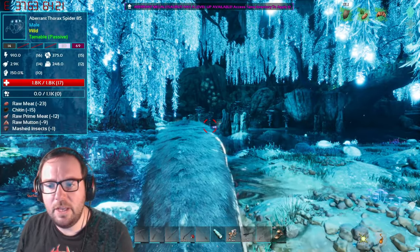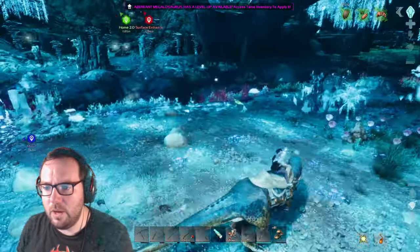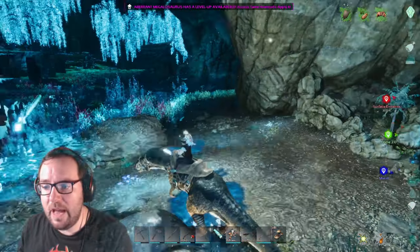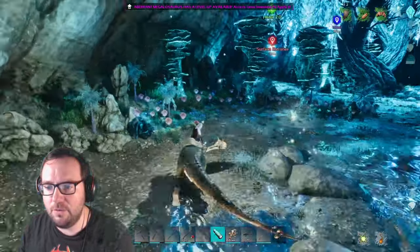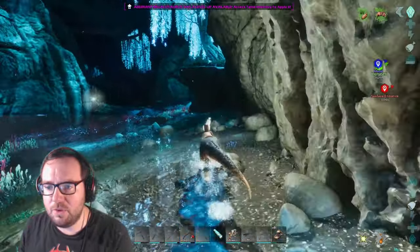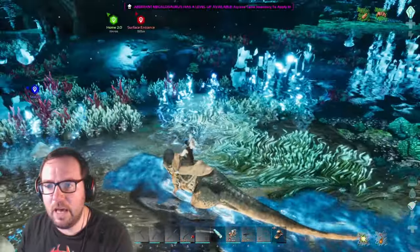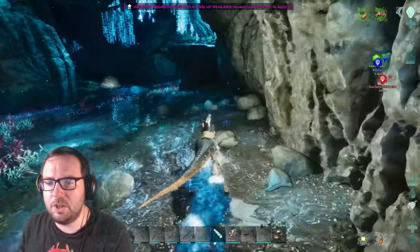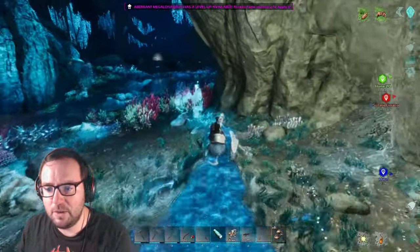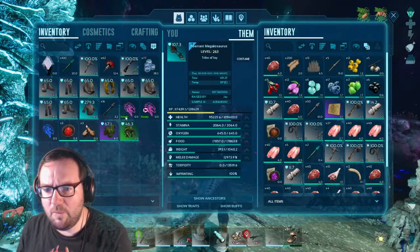Let's get out of here before another ravager comes. There's one of those thorny spiders — a level 85. I might tame one at some point. The last one I tamed, that video from the Center map, got 2,000 views for some reason while the rest of my ARK videos barely get 100 — so I might even do another one. We're going to have to do a lot of swimming — megalosaurs aren't the fastest swimmers. I probably should have used the baryonyx for this. I'll let you know when we get to the zone.